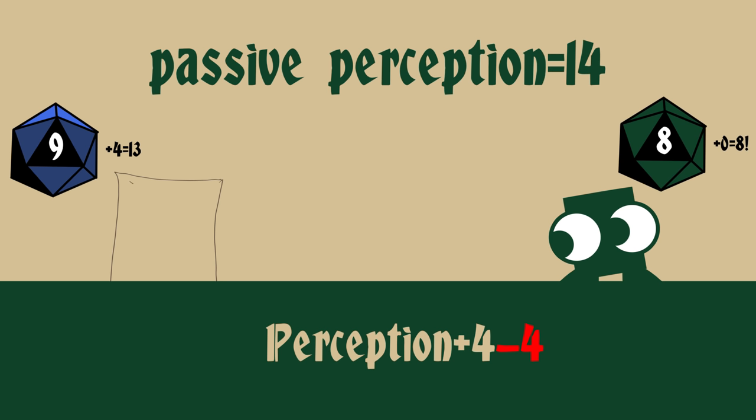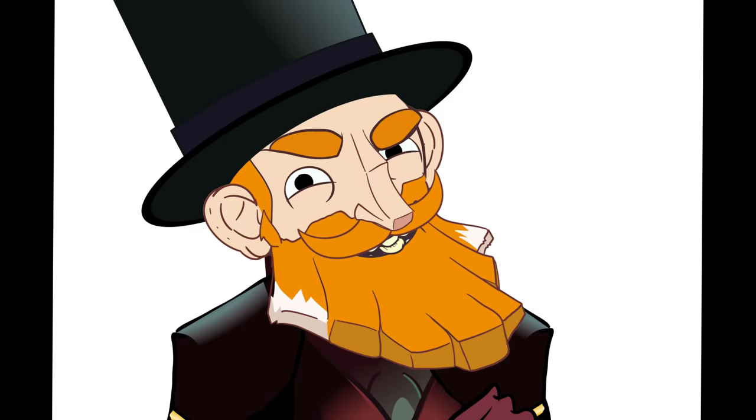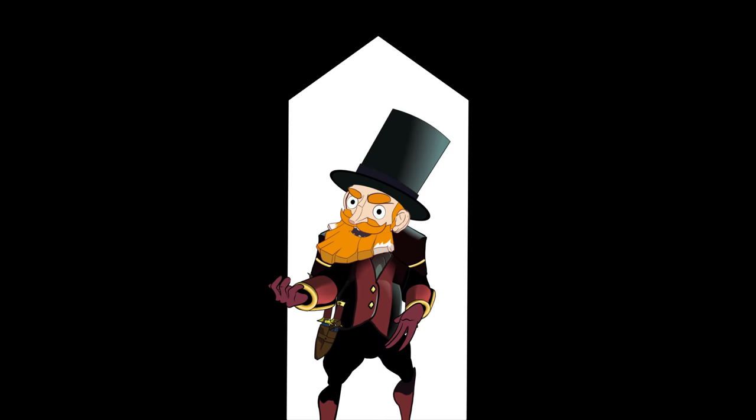Seekers can potentially roll below their passive perception because, well, it's a skill. I think, in general, perception having a floor for PCs is cool, especially for a DM that wants to run a mystery or something. But the idea of giving it to NPCs can be a little rogue-breaking.